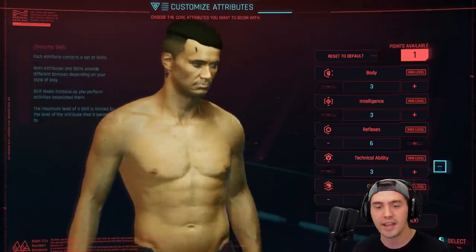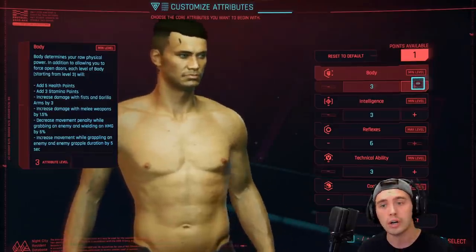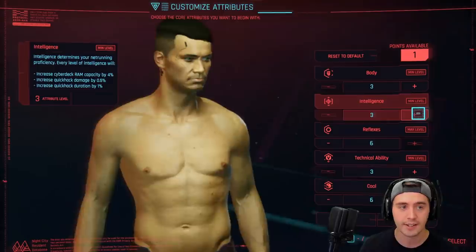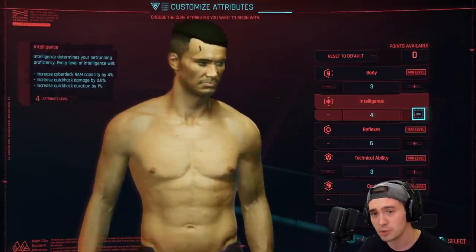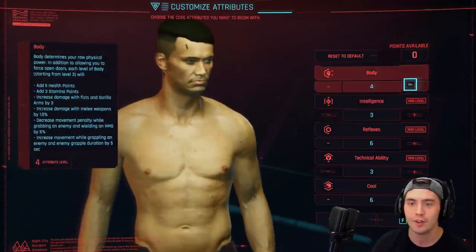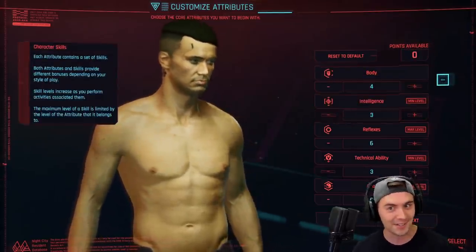I really recommend you go with Reflexes and Cool. If you want some Body too, cool — that's what I did. If you're more interested in the hacking, Intelligence is also a really good perk since you do it a lot in this game. I went for the full-on fight-you kind of path, but Intelligence is great as well.